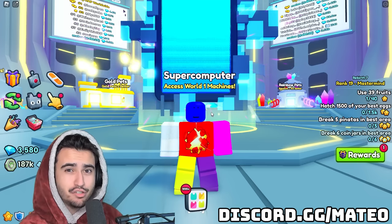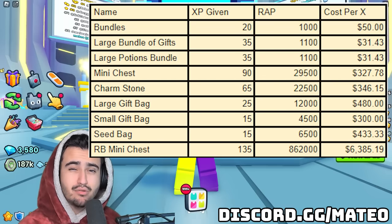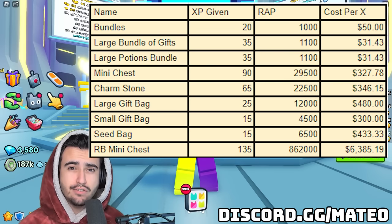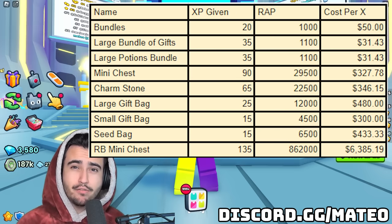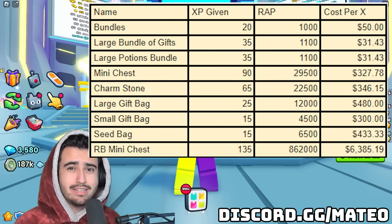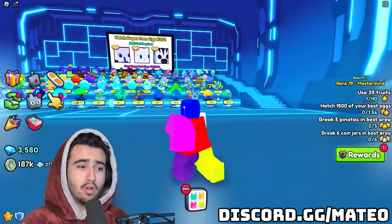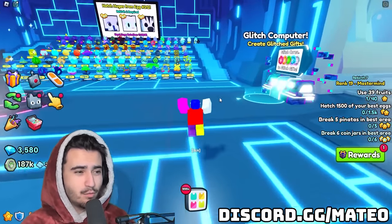For this video I'll wait till the end to give a suggestion on whether you should pursue this mastery. But in case you do, I made a chart showing how much XP you get for each item — bundles, small gifts, large gifts, charm stones, even seed bags all give XP. Because you need so much XP, I included a column for average cost per XP. Bundles give the best bang for your buck, but nobody has large quantities of bundles in the trading plaza, so it would take years to get enough XP that way. The large gift bags are your best friend because when you open them you get the small gift bags plus a majority of your diamonds back.